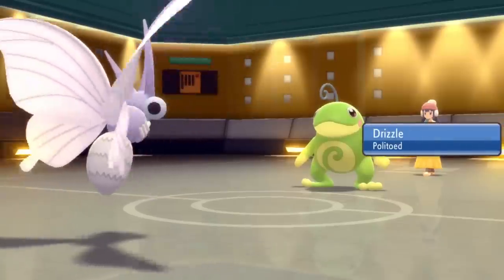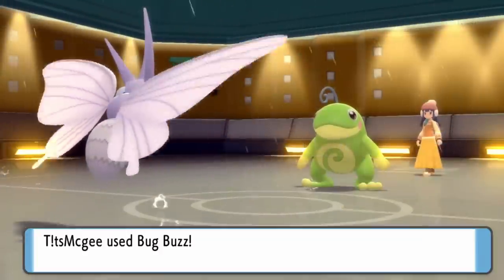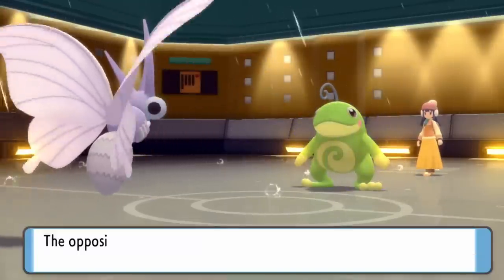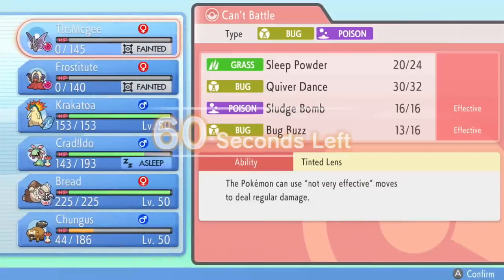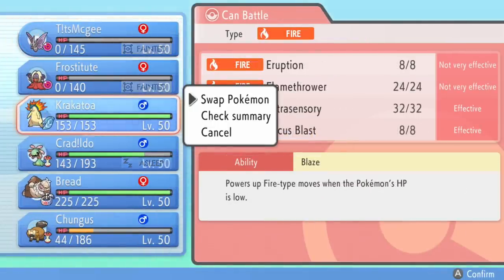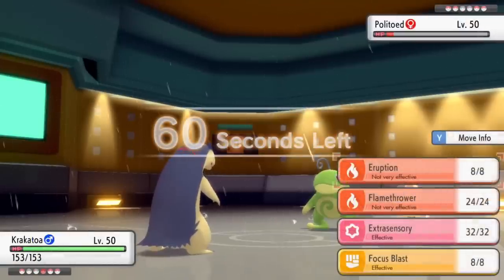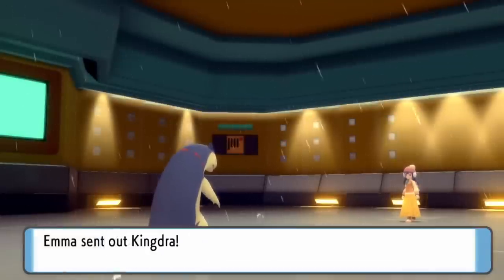In comes Politoed. I'm thinking this thing is about to get bopped by Bug Buzz as well — my last Life Orb recoil left me at three HP, which is nice. I get off another Bug Buzz and it actually lives, to my surprise. I didn't expect Politoed to take that, but it does live, and I knock myself out with my own Life Orb recoil — an absolute hero. Venomoth has effectively done what it needed to do in poking holes in the team. I bring in Krakatoa and go for Extrasensory, which takes out the Politoed. I lock myself into Extrasensory so Toxicroak can't come in freely.